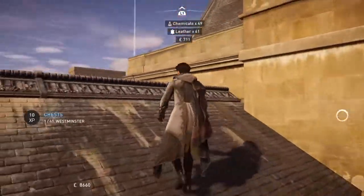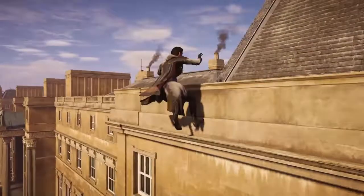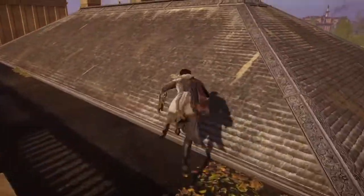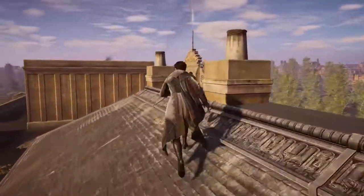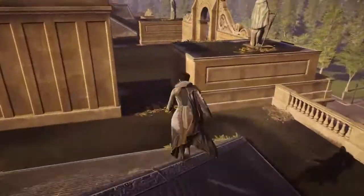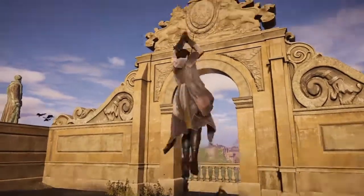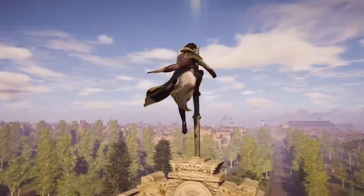Once we're finished with the item or activity, we need to get back to the viewpoint and scan the area again. Sometimes high ground icons can appear while on rooftops, even without being on a viewpoint, but that's not very reliable. Perching on a synced viewpoint will display high ground icons every time, guaranteed, so that is the best way to go.